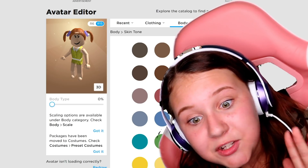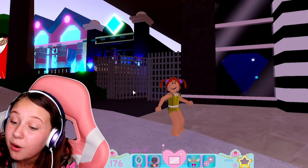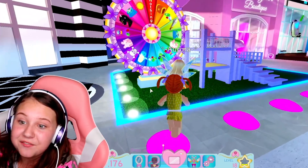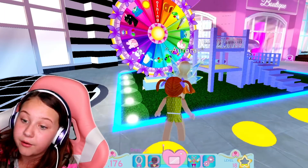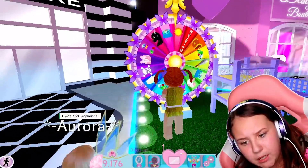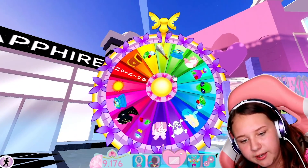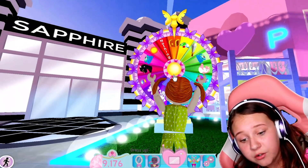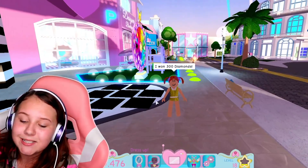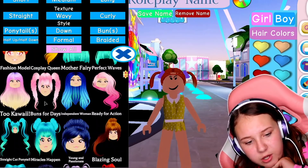I've got an idea - why don't I go on Royal High and try to create Gabby Gabby there, and compare them? All right, so I'm on Royal High at the moment. I'm going to spin the wheel and see if we can get anything for Gabby, like maybe the hair bows. I hope I don't get nothing - oh wait, I got a chest! I won 300 diamonds from the chest. Okay, let's go to dress up.